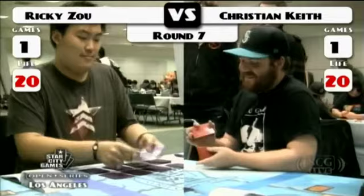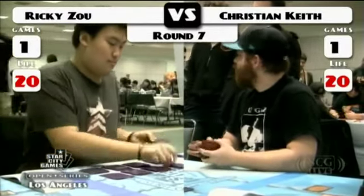If you're Blue-White, you play four Tectonic Edge. He also has four Spell Pierce, which is something that is kind of a throwback to the Pro Tour.